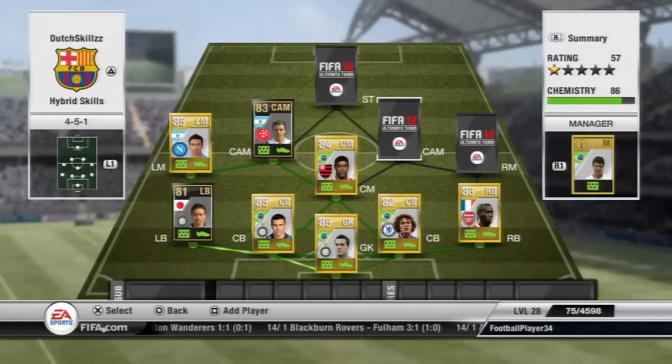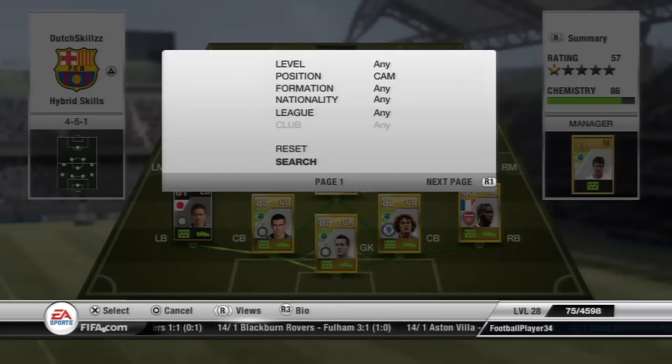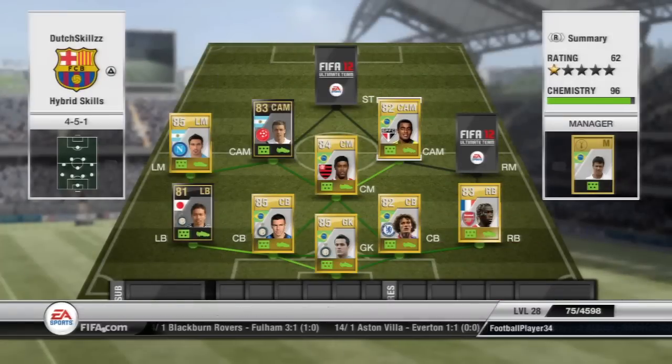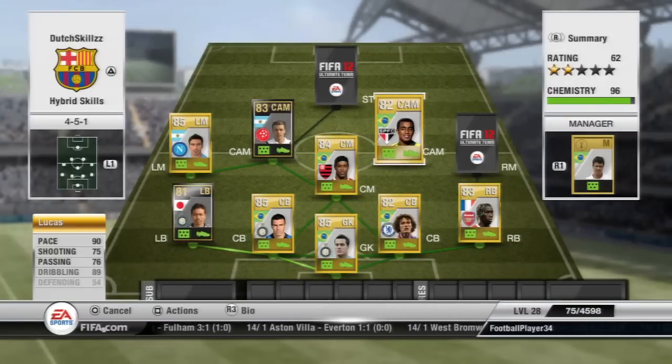His long shots are also pretty decent, so that's what you want. The other CAM is Lucas — another 5-star skiller with 90 pace and 89 dribbling. Again, a really good player; I love playing with him.